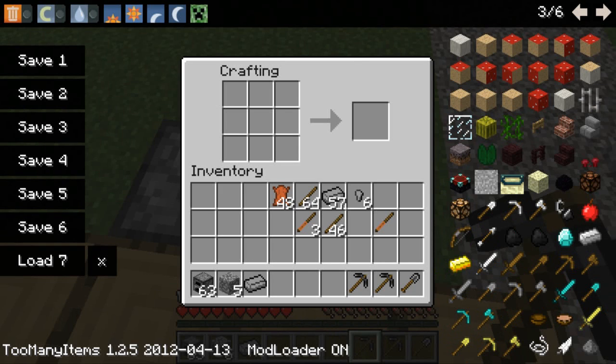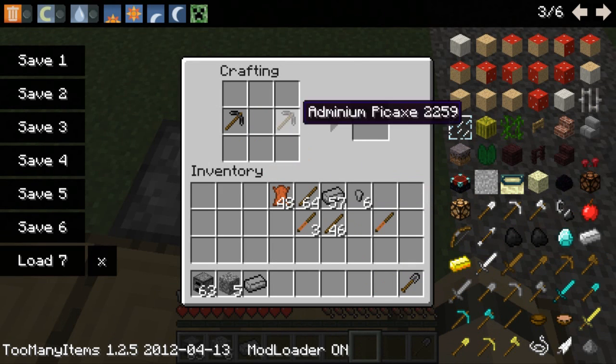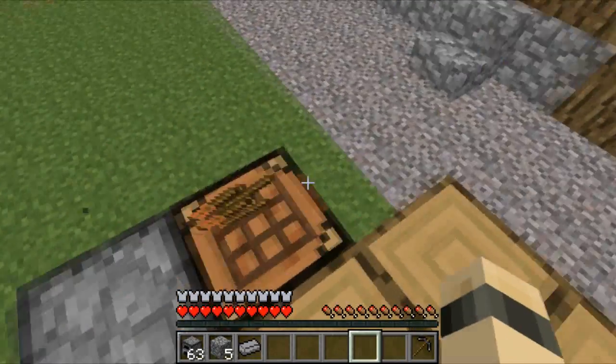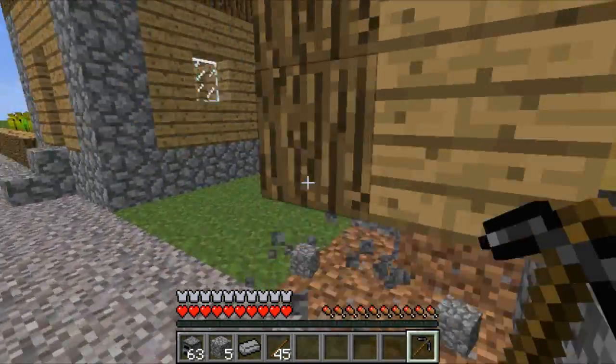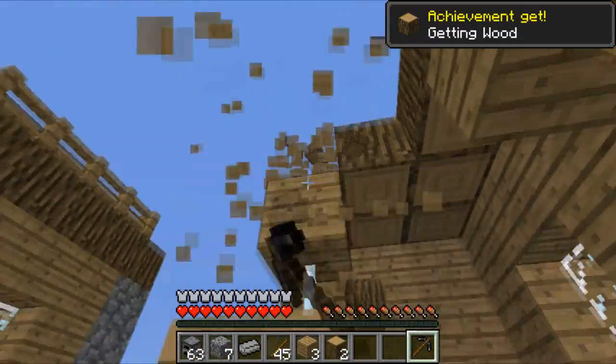But if we take this, and we take this, and we take this, and we put that there, and we put this there — you get the adminium multi-tool. Now I don't know how strong this is. That's how you do it. It basically breaks everything in one shot.